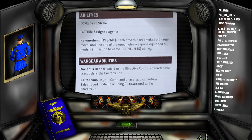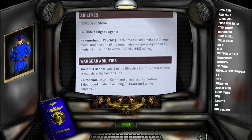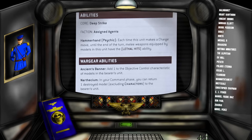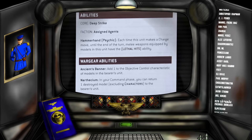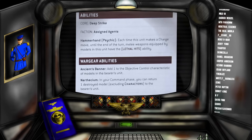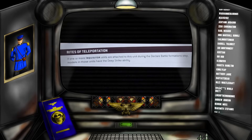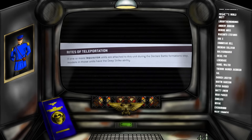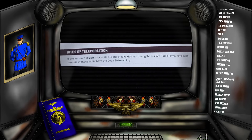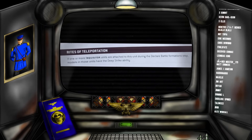The Narthecium means that in your command phase you can return one destroyed model to the unit, and you can do this every command phase — so if you lose a couple of guys and your opponent can't finish off the unit, in two turns you'll be back up to full strength. One last ability: Right to Teleportation means that if an Inquisitor is attached to the unit, that Inquisitor gains deep strike too. You could attach Inquisitor Coteaz, deep strike them together, and Coteaz would benefit from Hammerhand, giving lethal hits to his Nemesis Daemon Hammer.